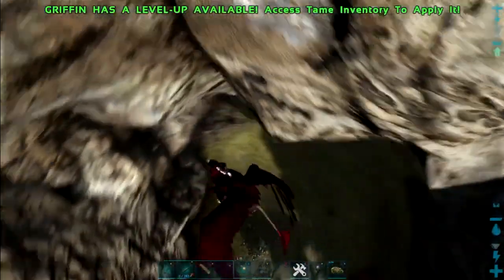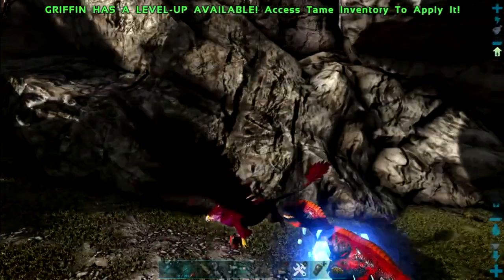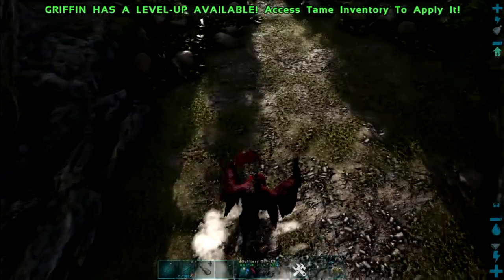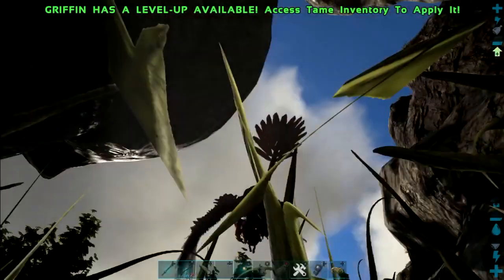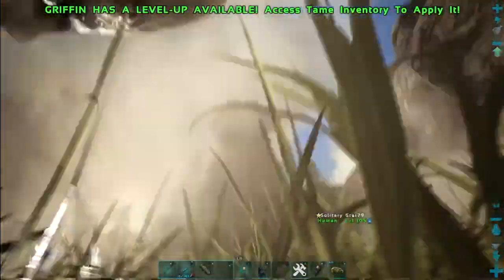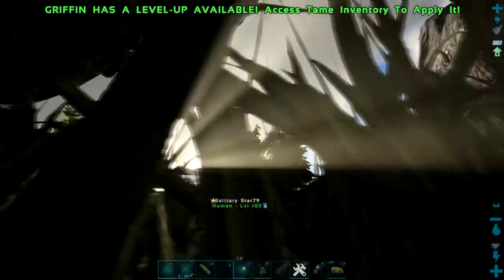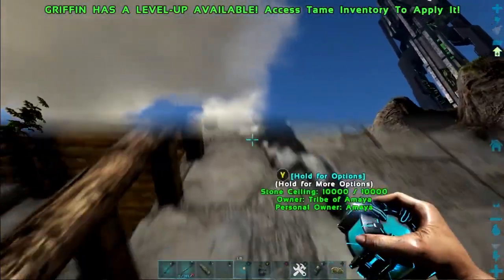I also found out I can like merge with the ground — it's really funny. The way the Gryphon holds onto the Hyenadon is hilarious. I love it. If I back up into the ground I can go like into the ground — look at that. This is what happens when you get bored taming stuff; you're just waiting on it to wake up, so you go around and see what you can do.